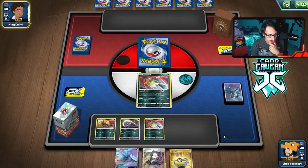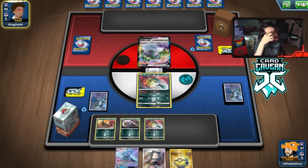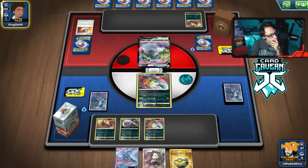I'll bench another Quillfish — not going to bench Oricorio just yet, we don't know what we're playing against. Tornadus VMAX — Single Strike Roar. That's fine. I think Tornadus is probably a favorable matchup.